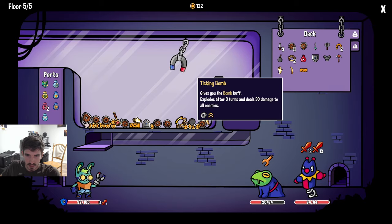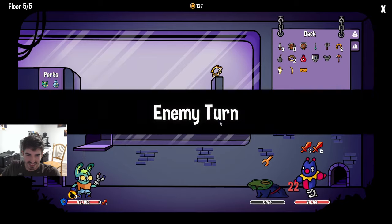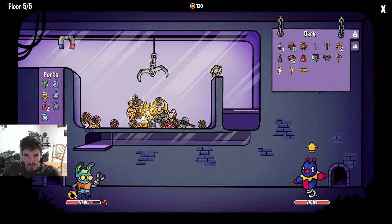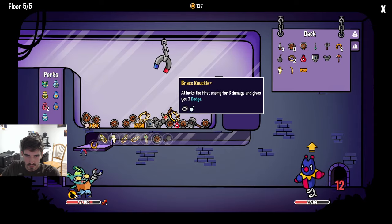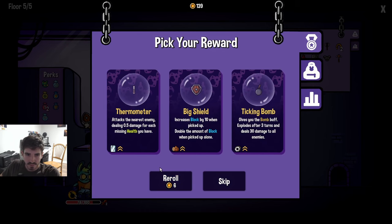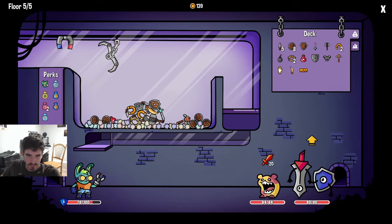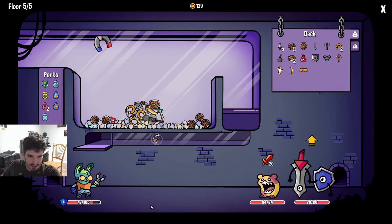I think we start here - brass knuckles is of utmost importance. It fell - or it didn't fall actually. Magnet pulled it off its little ledge - what's that all about? Lose 5 health, deal 20 damage - seems terrible. Another bomb - yeah we could but that's not very exciting. Start getting some of these rewards. Magic wand double - oh baby, give me that full heal!